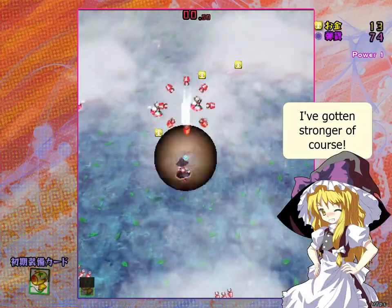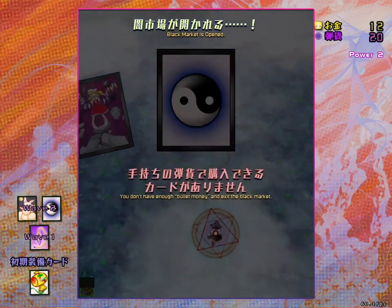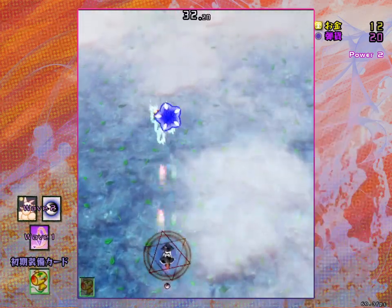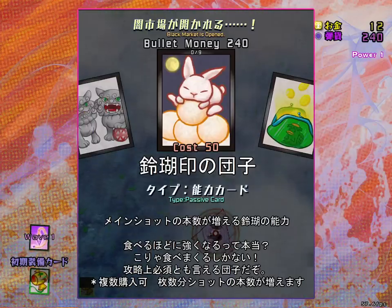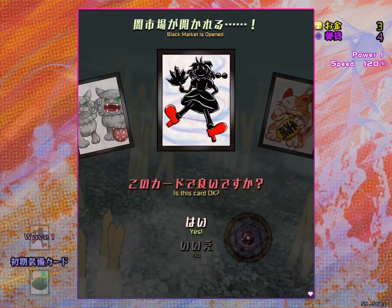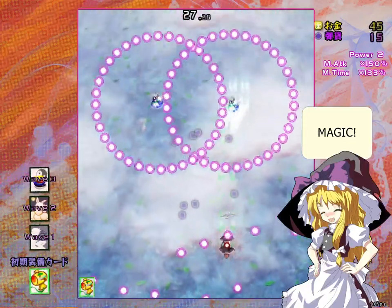The cooldown on this is relatively short compared to U.M. Equipment cards are familiars which follow you around, like Reimu's Yingyan Orbs, which shoot homing amulets. Finally, we have Passive cards, which increase your stats. We have some familiar stats like Power, which you can increase with the Dango card, and Speed, which you can increase with the Aya card. There's also new stats like Magic Attack, Magic Time, and Magic Break.